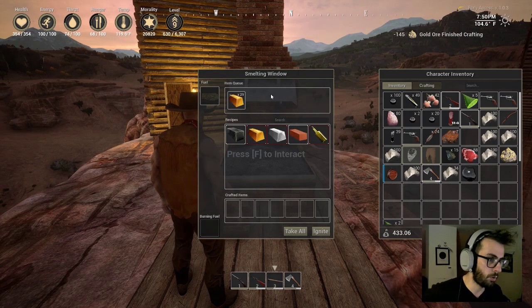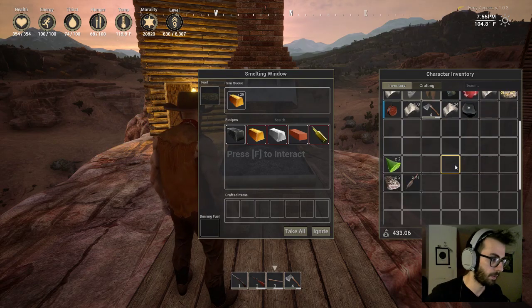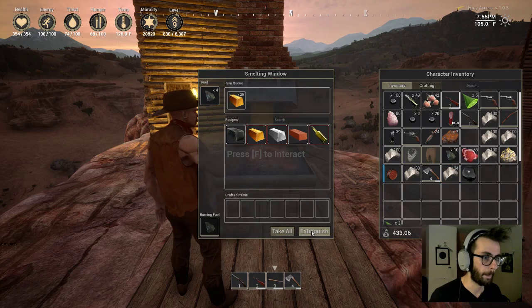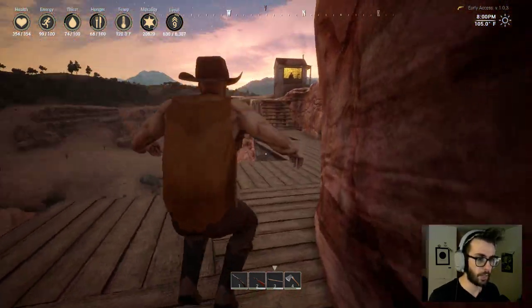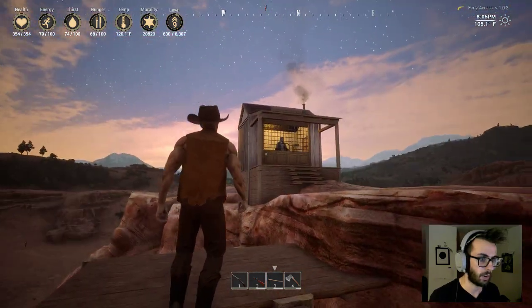Alright, so basically that's two hundred and ninety dollars I made in that trip. I need coal in there, and I can sell those bars for ten dollars each at this guy right here.